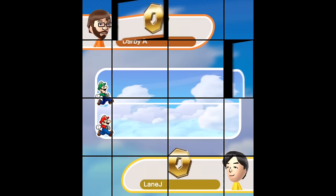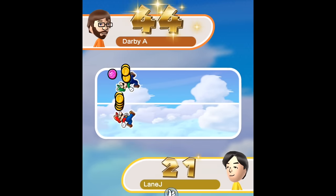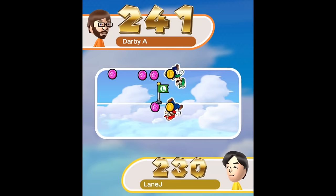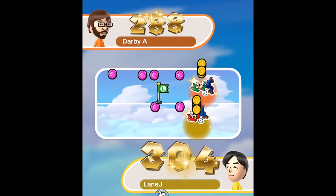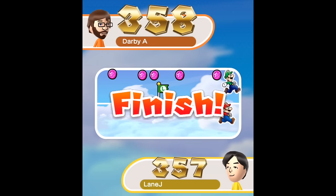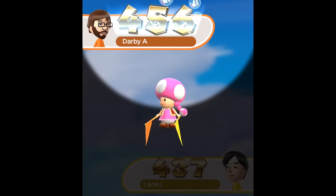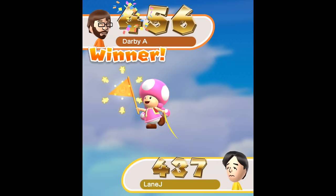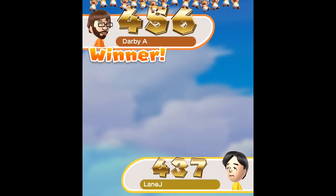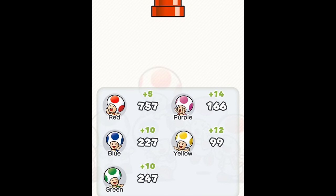That was definitely a lot of fun. Toad Tally. I think we just destroyed him the entire time — ooh, he came back a little bit here and there. It's actually really close. Did he beat me? No way! Oh my god. 358 to 357. Who had better style? 437 versus 450 Circs — take that, Lane Jay! You just got Darby'd. Yeah, nice. Tons of toads — take 'em.